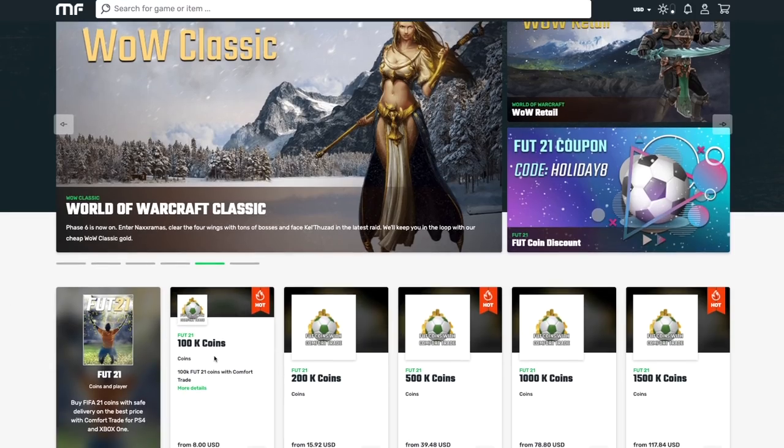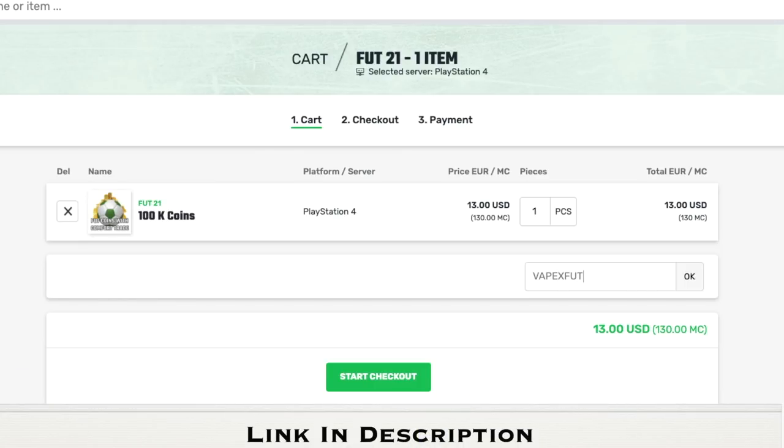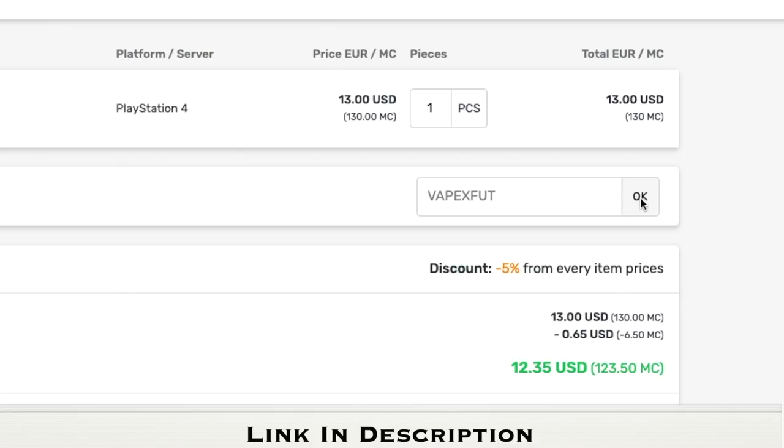Today's video is sponsored by Mule Factory. If you want to get some FIFA coins and you understand all the risks surrounding it, check out Mule Factory and use my code VAPEXFOOT for a 5% discount.